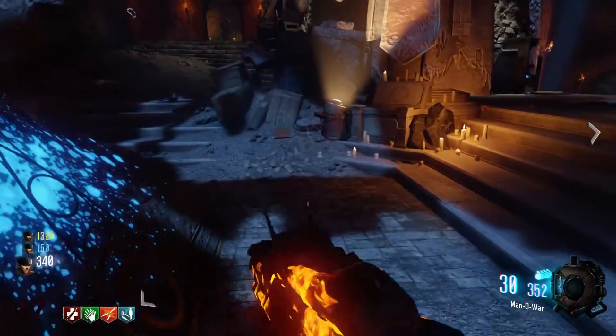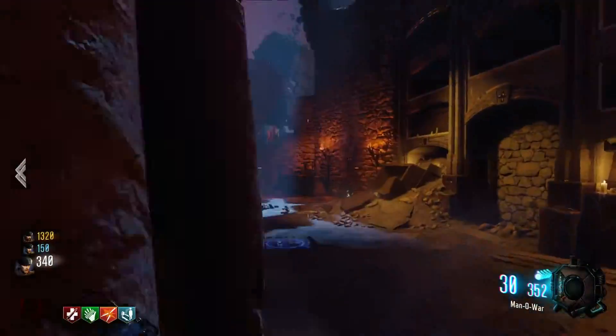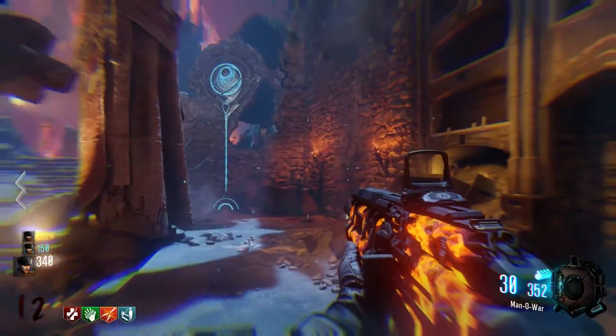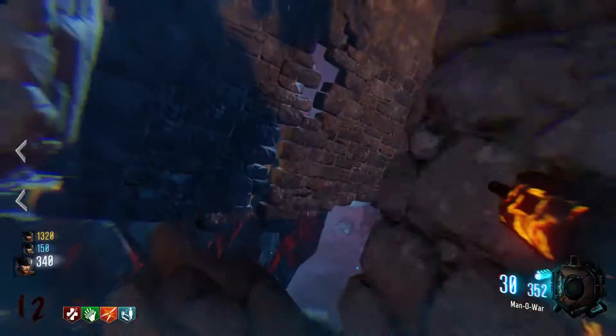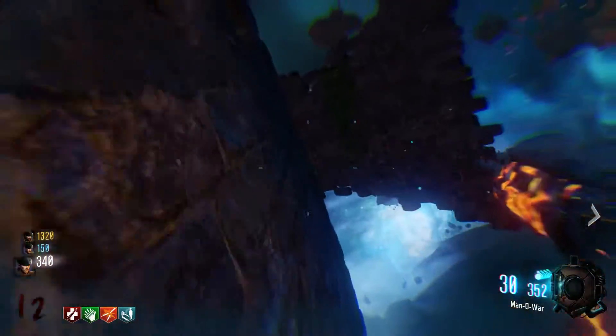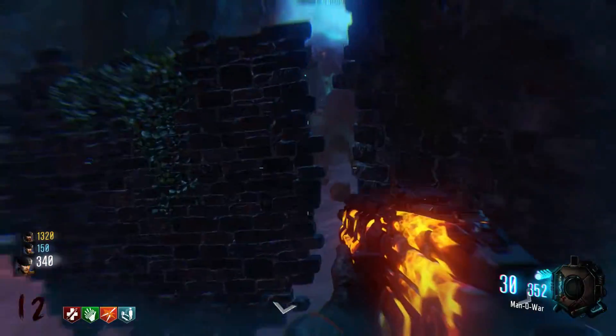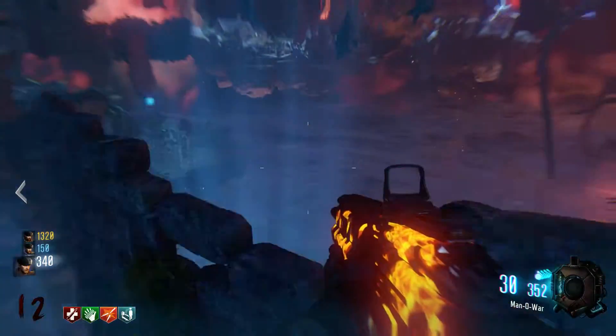Now some of you are going to be like, holy hell, how do you get up there? I did this accidentally the first time. If you look right here, there's a massive hole in the wall. Now if you jump through that hole while your boost is available, you can parkour along these walls — wall run, whatever you want to call it.